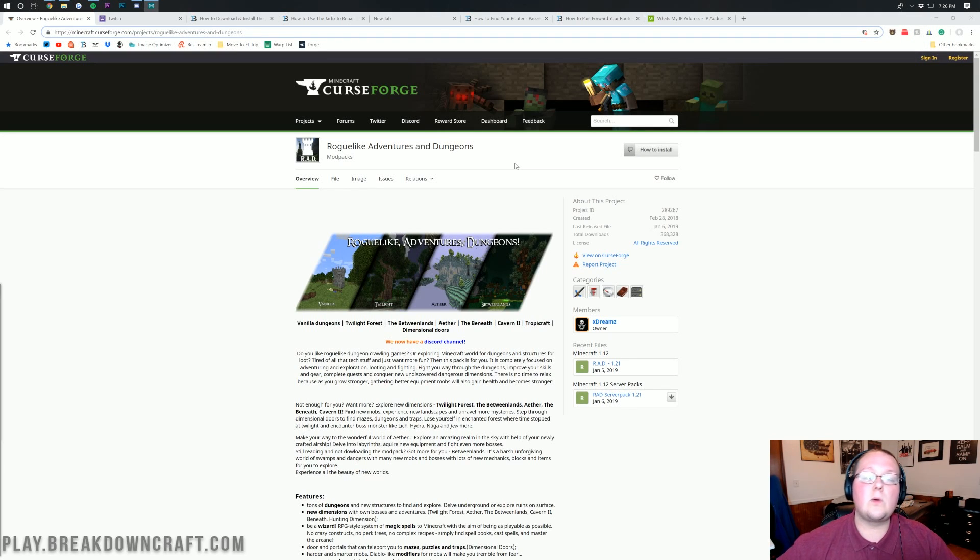If you want to use Roguelike Adventures and Dungeons on your own computer with your own server, let's jump into it. First, we're going to go to the second link down below — all of the links mentioned in this video are linked down below. We're starting with the server files download. On the right-hand side of the screen, where it says Minecraft 1.12 server packs, click on the one right under that: RAD server pack.